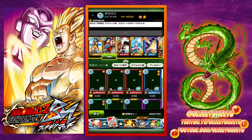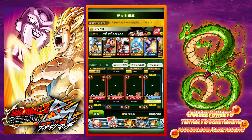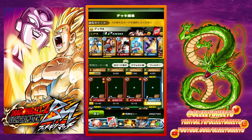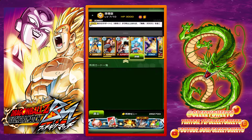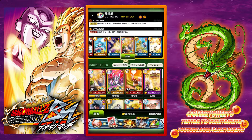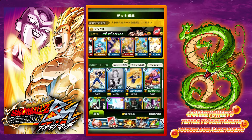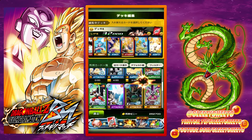Let me talk about rarities real quick. The blue is Rare. The kind of orange-brownish is Normal. Yellow is SR. And the rainbow is UR — the highest rarity in the game. So those are all the rarities.